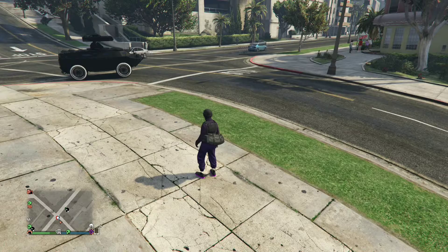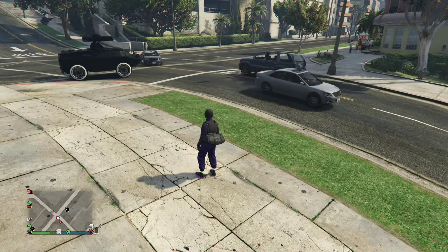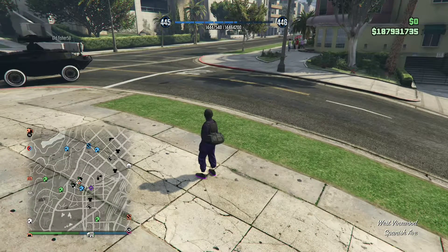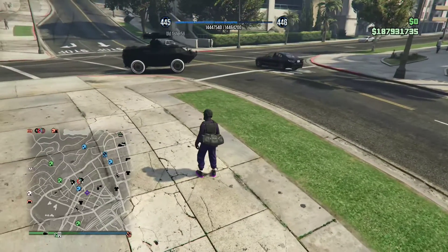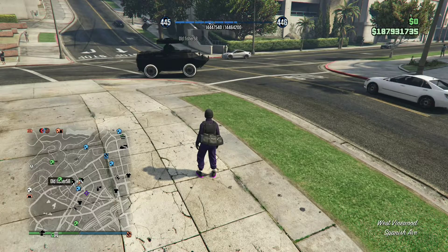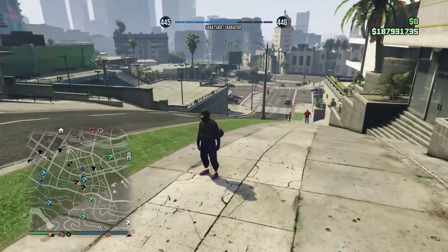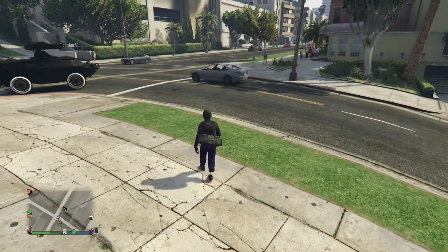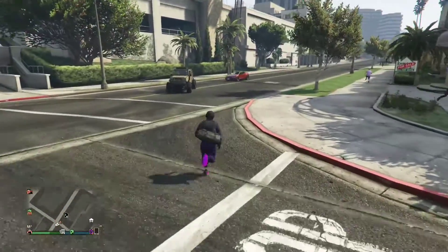You can see my friend waiting inside the vehicle. For Merryweather to come, you don't even need a friend — just call Merryweather on the person and wait for them to arrive, like I'm doing right now. Once they arrive, all you want to do is steal their vehicle. See them arriving right now — they just pulled up. Just steal their vehicle and take off.